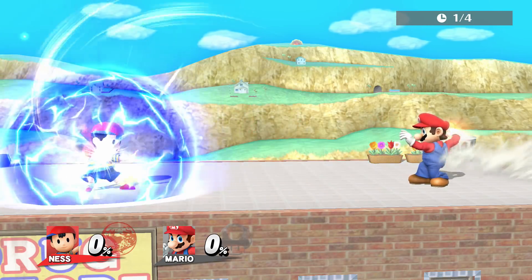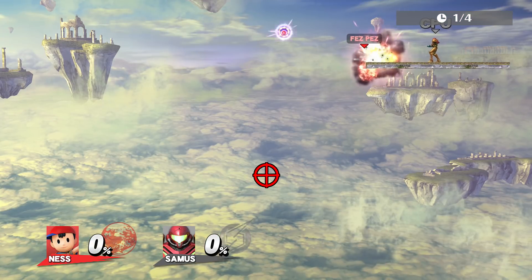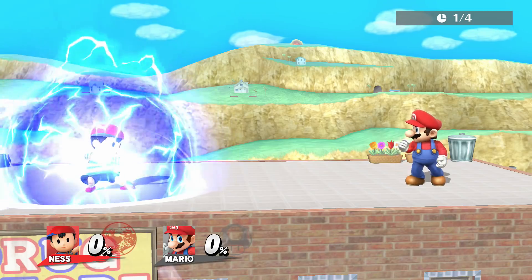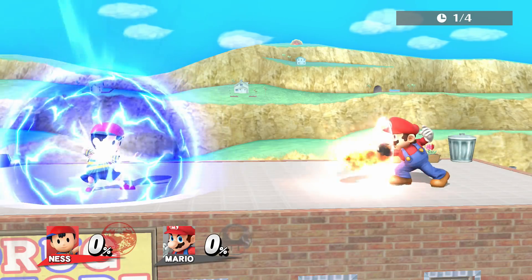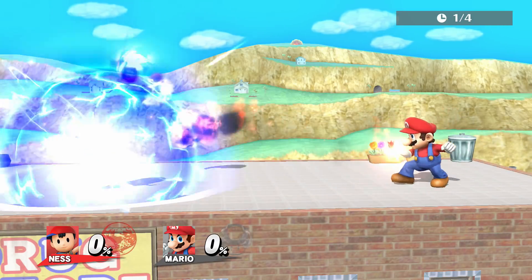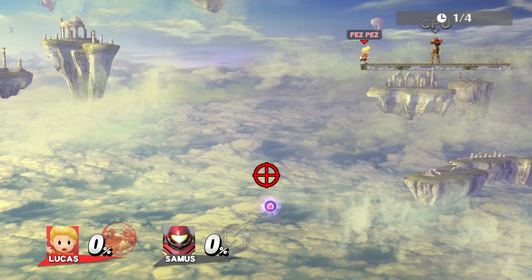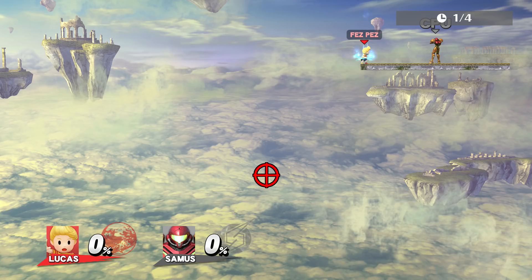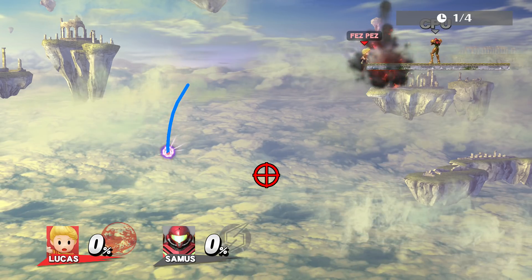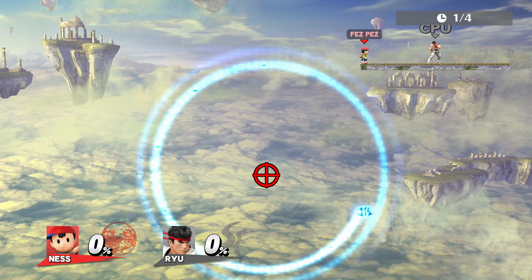Ness and Lucas' PSI Magnet both absorb projectiles in different ways. Projectiles Ness absorbs travel in almost complete circles with only a small decrease in radius each time. When you do this normally, it's hard to see that because the distance between the projectile and Ness is so small that it only takes one or two rotations to reach him. Lucas' is not as exciting — projectiles usually only circle around the center once before actually reaching the center. So Ness is like the Spiral of Archimedes, and Lucas' is more logarithmic. And since Ness' orbit lasts longer, I'll be using that one most of the time.